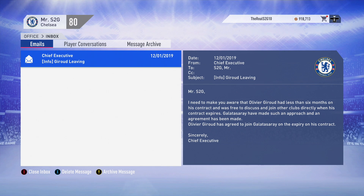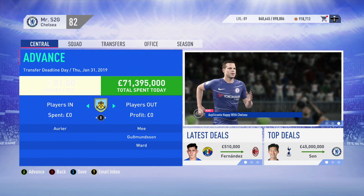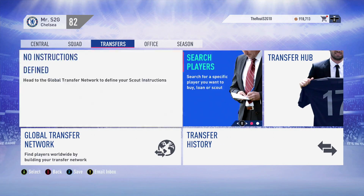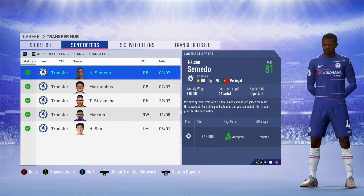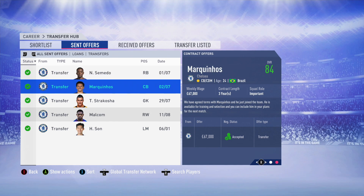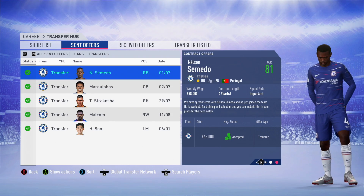Giroud is going to be joining Galatasaray come next season on a pre-contract deal, so we won't be getting any cash for him - that hurts. But at least we've signed Son. I'm really happy with the team we have: Frank Lampard, Marquinhos, Semedo, Son and Malcolm joining in. Nelson Semedo has been injured for like four months which is a bummer, but still a good signing. Our first team is looking really good, and we've got about £50 million left until the end of the season.